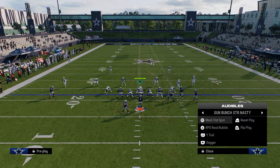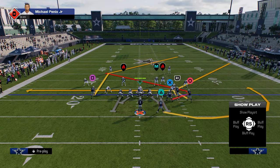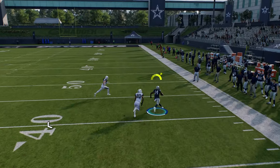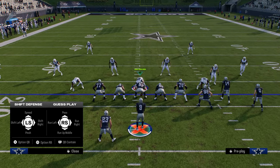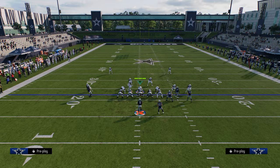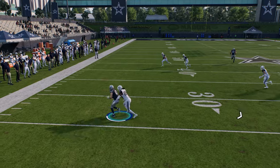Your opponent will eventually start calling man-to-man coverage, which is why I use Wide Trail. The only adjustment is to stem the slot corner route all the way down — it's always our first read. A lot of times against man coverage this will get open, and you can manipulate the man coverage with that corner route. However, if it's defended or they get a good jam, we immediately work the backside combo between the drag and the trail route.